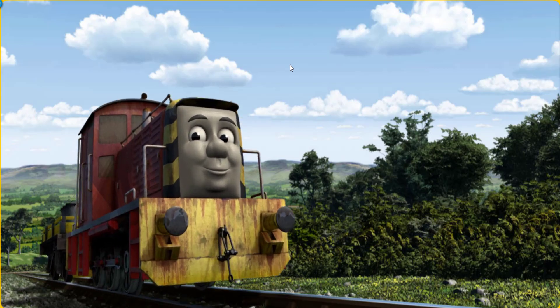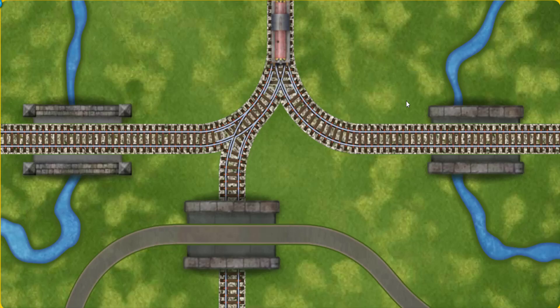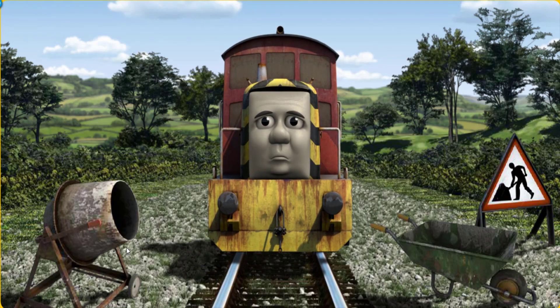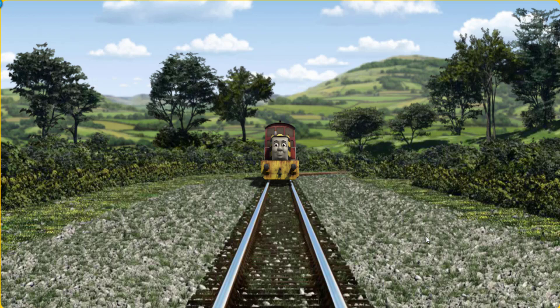Salty set out for Whiff's waste dump. Suddenly the tracks were blocked. Salty had to stop. He would have to go another way. Help Salty find the track that goes under the road. Salty was on the wrong track. He would have to go another way. Find the track that goes under the road. All clear!